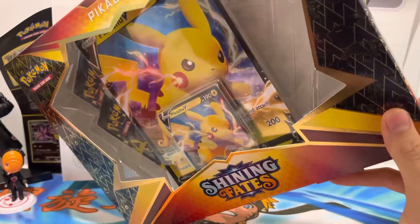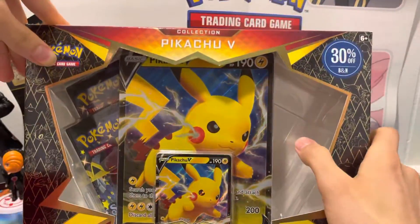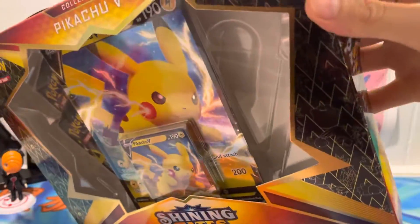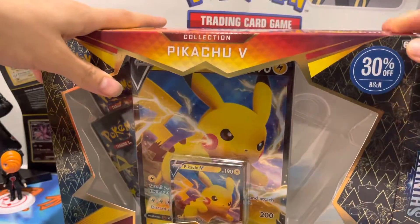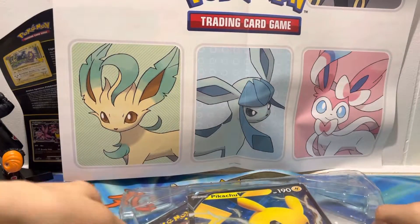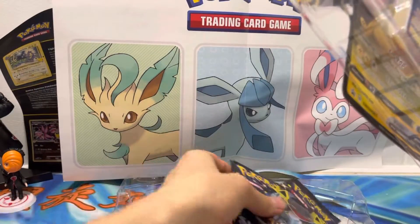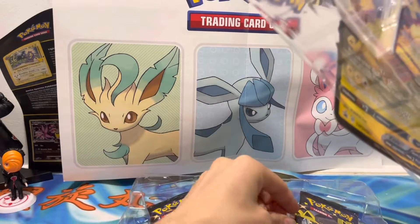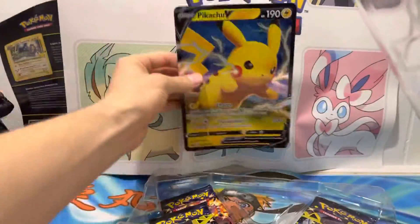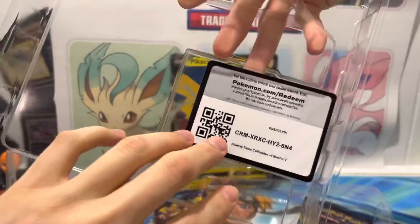This box was from Barnes & Noble, and it was 30% off because, as you can see, there doesn't seem to be packs — although behind the promo you can see the edges of the packs. They cut down the price 30% to just $12 for this box because of that packaging error. So we got these two packs that were supposed to be right there and right there respectively. And then we got this giant promo Pikachu we'll put in the back, and then we have this other promo Pikachu and this code card you can take.